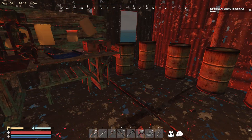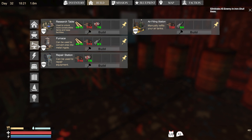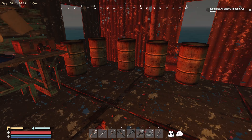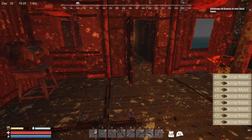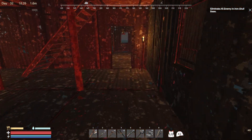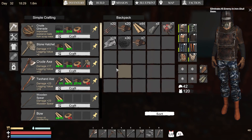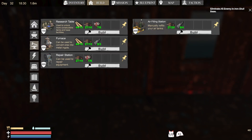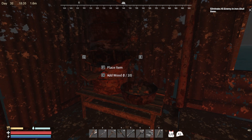I absolutely need to learn to make a furnace. Let's head over and build it. I need more iron — not a problem, got plenty of it. I needed to do a little bit of gathering off camera just to make sure I was able to do all this stuff. So let's put the furnace here. There we go — bam! We have got a furnace.